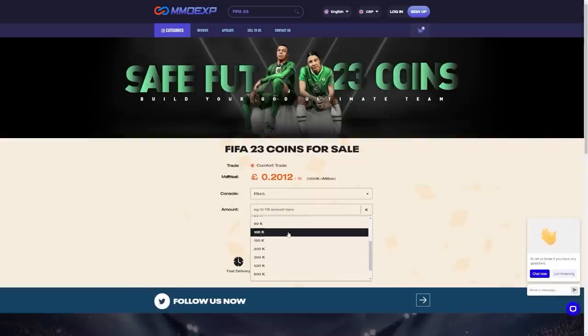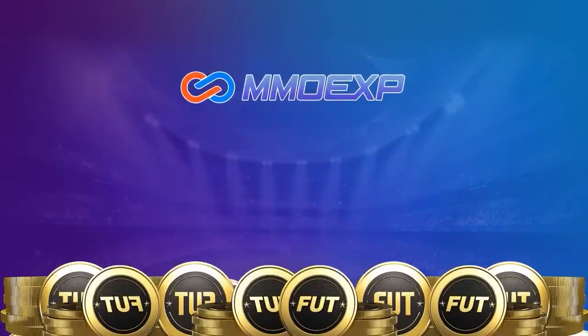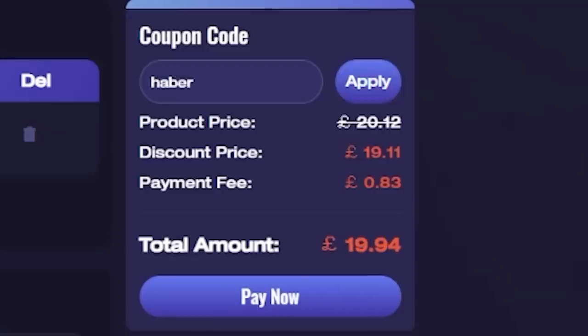For cheap, fast and reliable FUT coins, check out MMO EXP, there is a link down below, and use the code HABER to get yourself 5% off all of your orders.